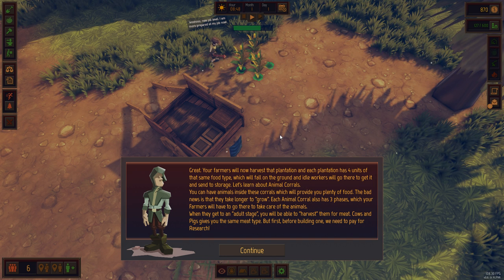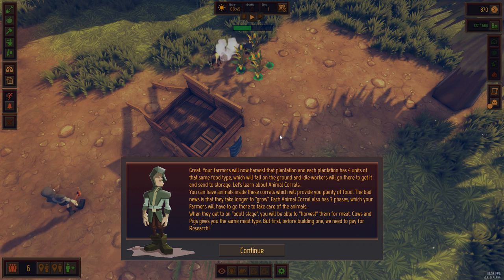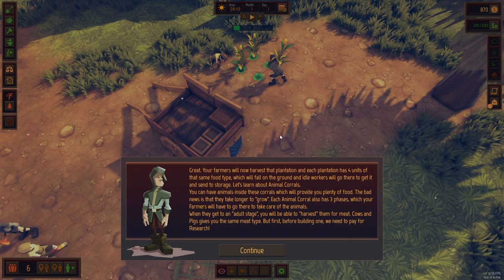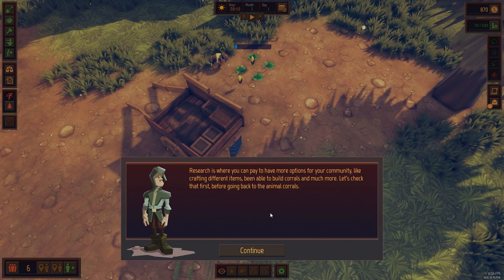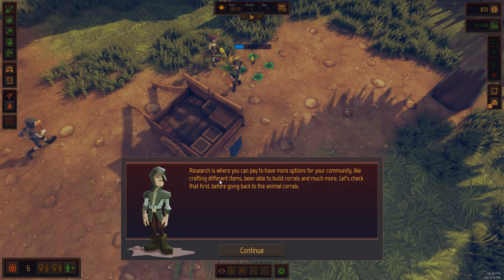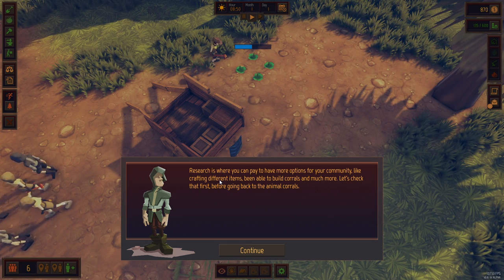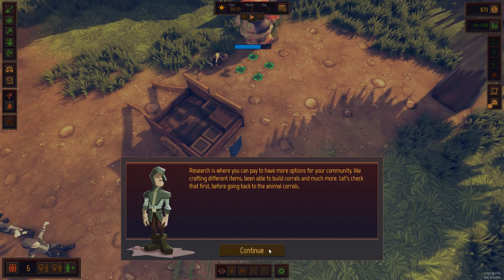Let's learn about animal corrals. You can have animals inside these corrals, which will provide you plenty of food. The bad news is that they take longer to grow. Each animal corral also has three phases, which your farmers will have to go there to take care of the animals. When they get to an adult stage, you will be able to harvest them for meat. Cows and pigs give you the same meat type. But first, before building one, we need to pay for research. There's even paying for research! Research is where you can pay to have more options for your community, like crafting different items. So you have money, you sell your communities, you get more money, and then you can do more things with it.